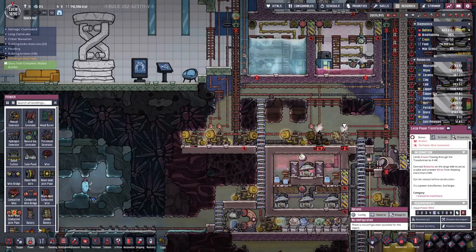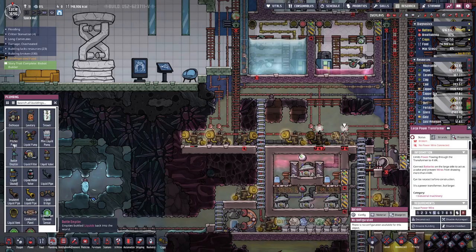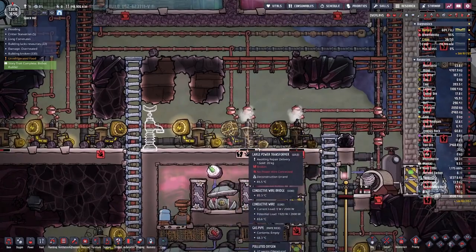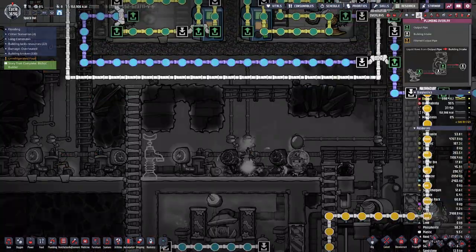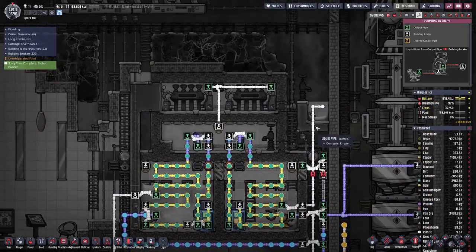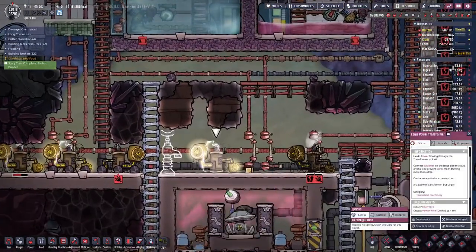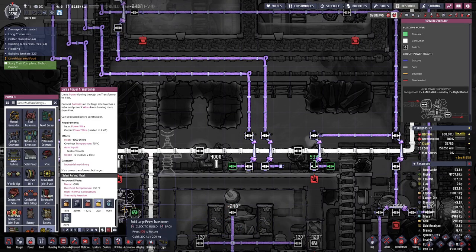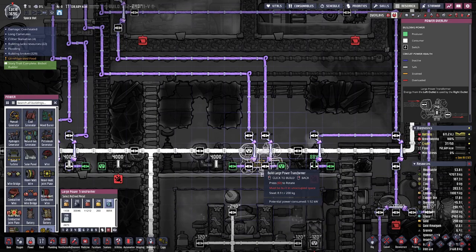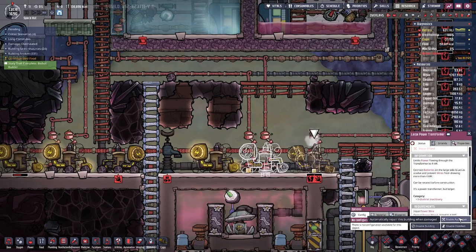And then we have a problem here — could be bad because not all our bunker doors are powered. So what we can do here is have a bit of liquid on the floor. We don't have any cooling loop nearby — we could also build them out of steel, that would certainly help.